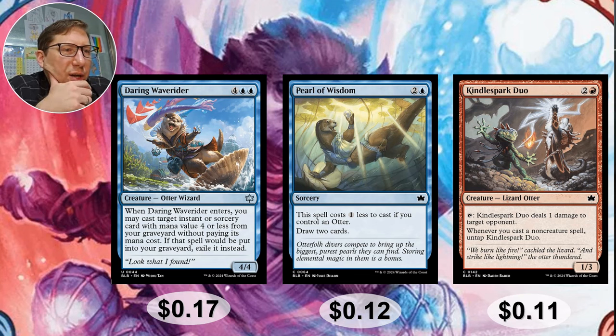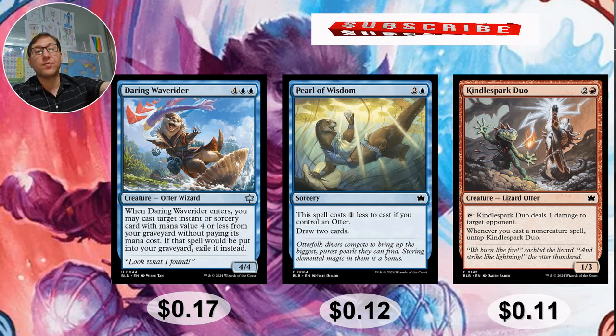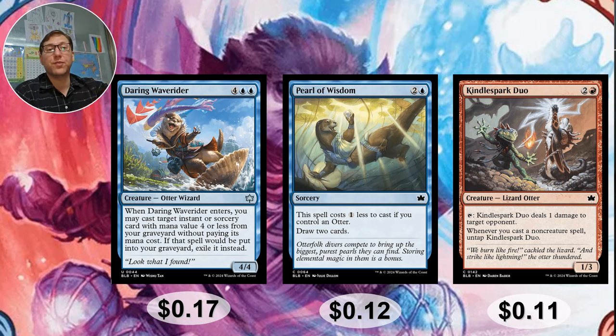Daring Wave Rider — blue-blue for a 4-4, high CMC. If you're not copying this it's not worth it. When Daring Otter enters, you may cast target instant or sorcery spell with mana value 4 or less from your graveyard without paying its mana cost. If that spell would be put into your graveyard, exile it instead. If you've got adventures, cast the adventure, it goes into exile, then you can recast it — and if you can flicker this, you keep doing that in a big circle. For 6 mana you're getting a 4-4 and two spells — some real value. 17 cents.